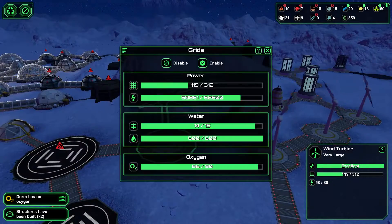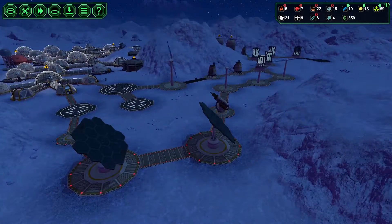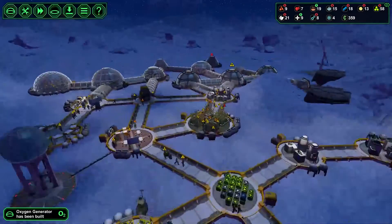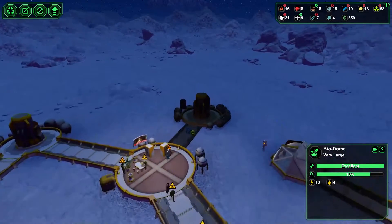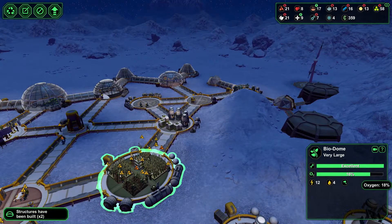At least power is working — that's good. I'm gonna turn our things back on, we're nearly at full power. There we go, oxygen generator has been built. We're gonna have a lot more oxygen to deal with soon. There we go, additional drop of oxygen and now just watch as it increases back hopefully.